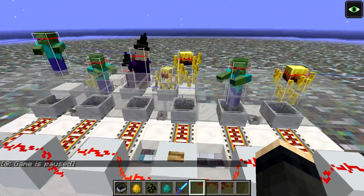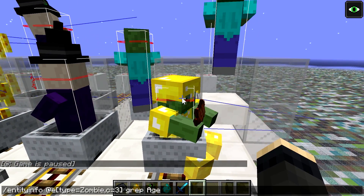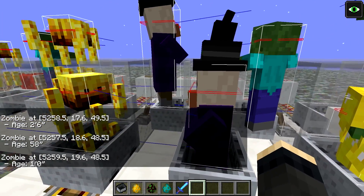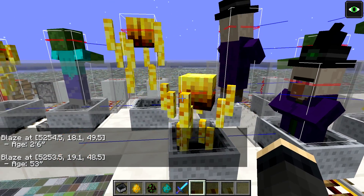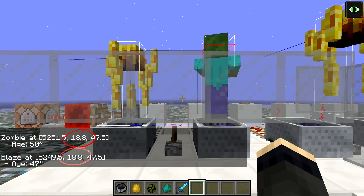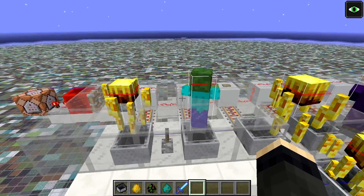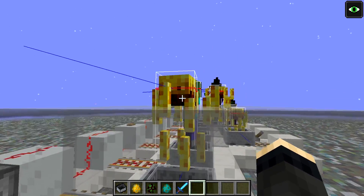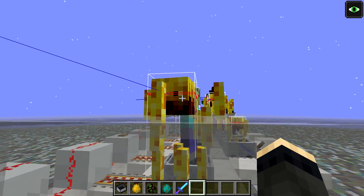Minecarts on powered activator rails have very interesting properties in terms of how they eject the entities they carry. If they have space to eject an entity in any of the eight positions around the rail, they do so by placing the entity one or two blocks above the current entity position. Since different mobs have different riding heights, they may end up at different elevations right after being ejected. However, if all the ejection spots are blocked, the minecart always ejects on its own position — right above the minecart hitbox, so exactly 0.8 blocks above the base block level. If we look at players, which have the same size, their head level is above the block, meaning that even when ejected they won't take any suffocation damage, at least for a few ticks.